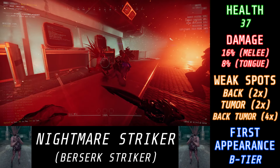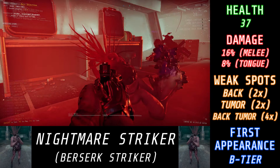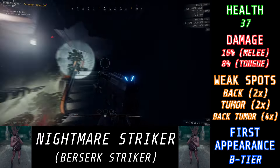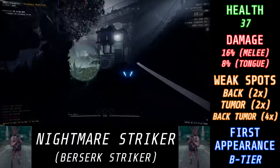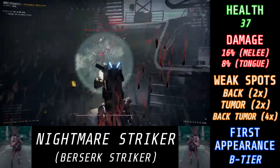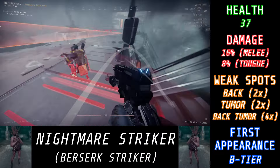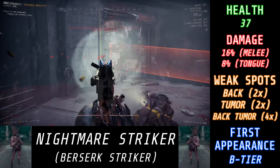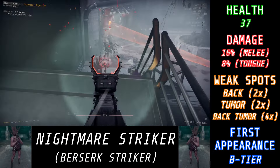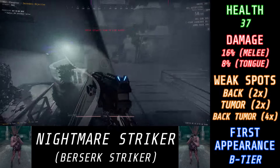Nightmare Strikers are effectively Chargers, but even better more so, because these things are absolutely terrifying. Not only do they have more HP than a regular Striker or even a Charger, but they can dish out a lot of damage quickly. Normal Strikers have 20 HP and their tongue does 12%. Nightmares have 37 — almost twice as much — and even though their tongue attack does 4% less damage, they can punch you for 16%, and if they get right on top of you, it's quite easy for them to punch you 2, maybe even 3 times within the blink of an eye. If that happens, you're taking 32, potentially even 48% damage — and that's only accounting for one of these things. If you get 2 or 3 right next to you, you could be at 100% HP and flat on the floor before you even know what hit you.